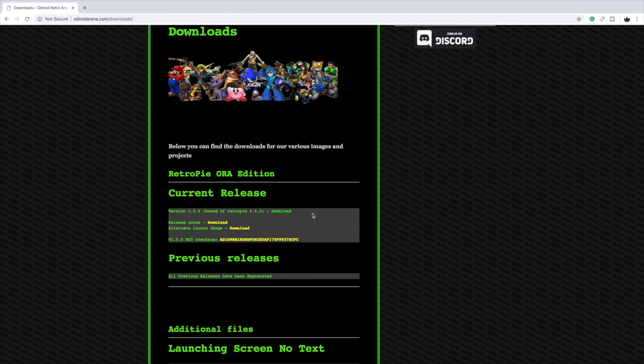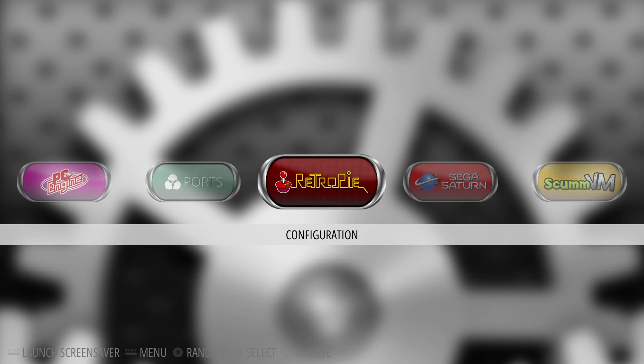With all of that out of the way, I want to give you guys a look at some gameplay. I'm really excited about the Atomiswave and Naomi emulation, and Dreamcast performance has increased significantly since the last build. The Recast developers have been working really hard — lots of updates have been coming out to libretro, so we also got some of those improvements using the LR core.